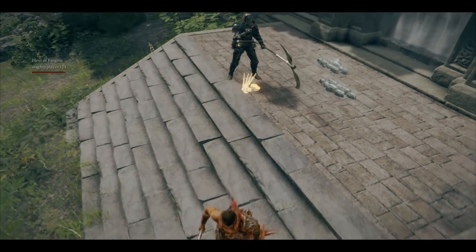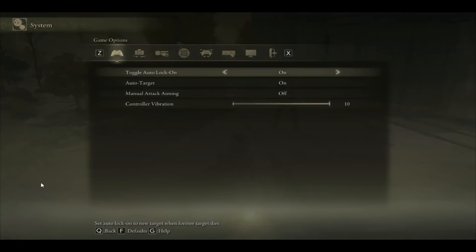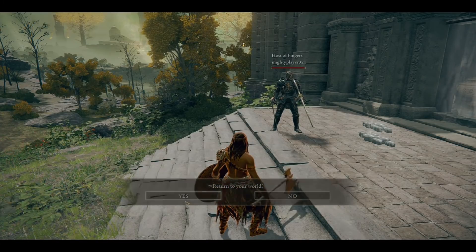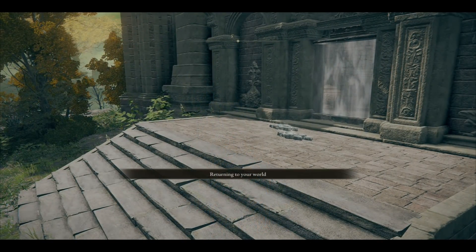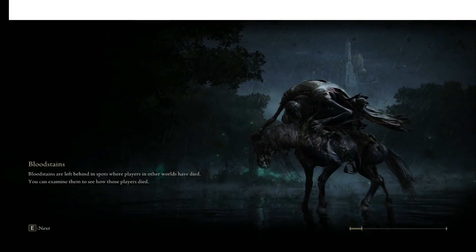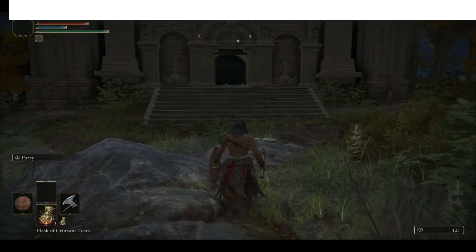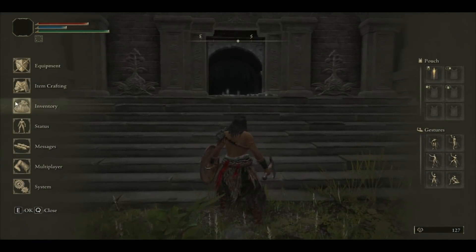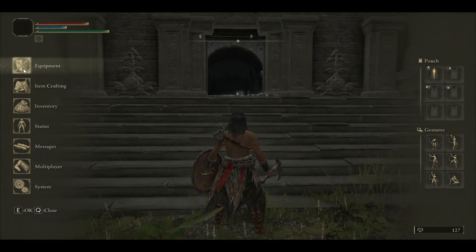Once your friend has picked up the items, pause and go to multiplayer, then leave the server. Once you've left, go to your copied files and replace your current ones. I have the copied files on the left side and my original files on the right. I'm going to replace the copied files to the right side, and when I load back up I will still have my runes.